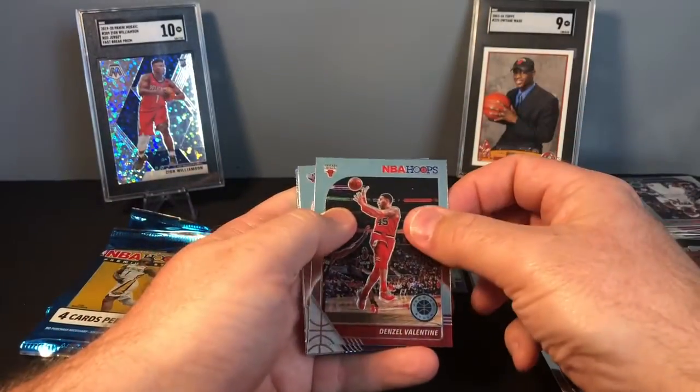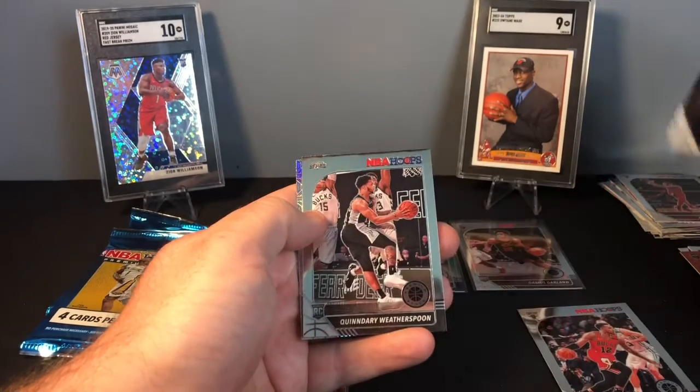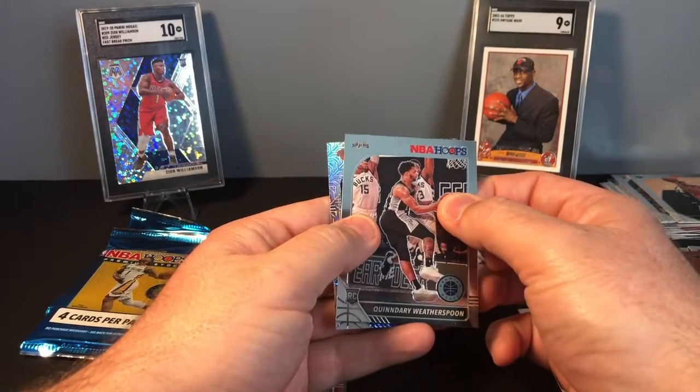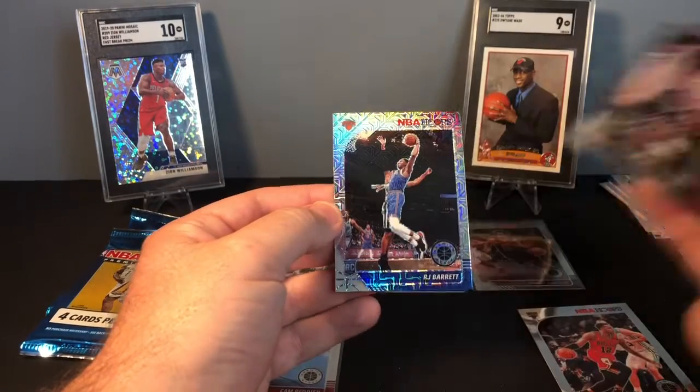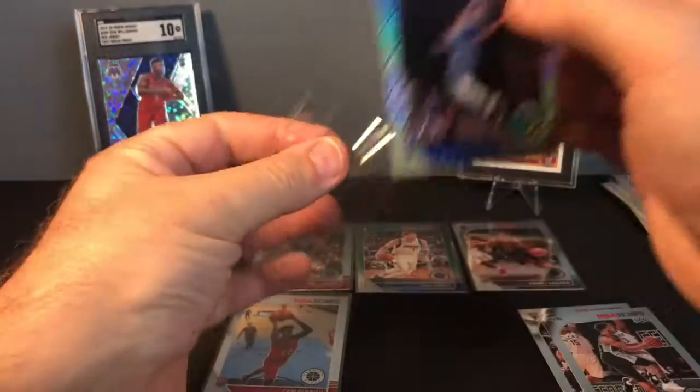Pack six: there's a Denzel Valentine, a Jrue Holiday, a San Antonio Spur Quindary Weatherspoon, and a New York Knick mojo — RJ Barrett! That's a nice rookie mojo.